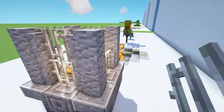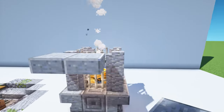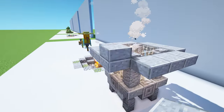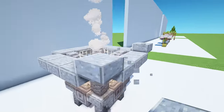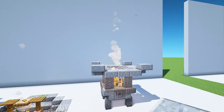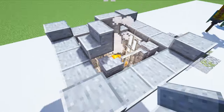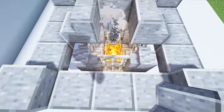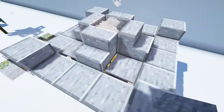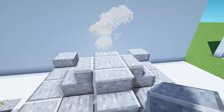Now we're going to create the roof of our stone lantern. First take 12 polished andesite slabs and place three on each side. Come up by one and fill in these corner sections with four more polished slabs. Take four polished andesite stairs and place one on top of each of these iron bars. Grab four stone pressure plates and put them in the corners on top of the andesite walls. Put a polished andesite block in the middle and an andesite wall at the very top.